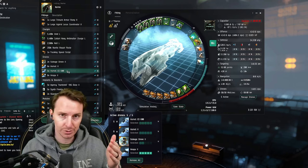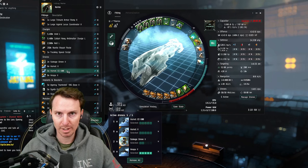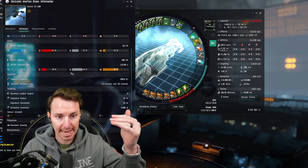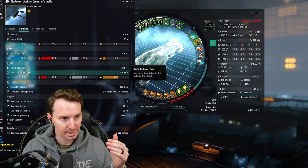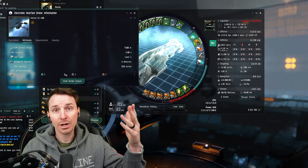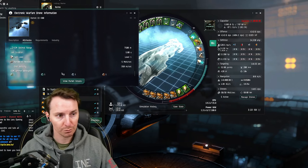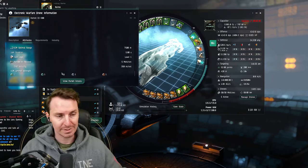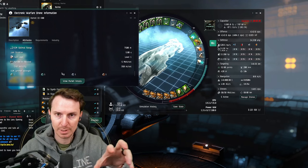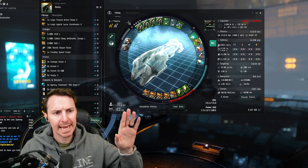We also have Hornet EC-300s — these are your anti-gank drones. You are flying an expensive ship; the total cost of this fit is 3.1 billion ISK. If you lock onto the ship that's ganking you and throw out these EC-300 drones, they jam the enemy's targeting and unlock them. If they can't lock you, they can't scram you. Each Hornet has one strength for every single radar type, so five of them gives a total of five ECM jammer strength. It's not guaranteed, but it's better than nothing. Typically, suicide gankers throw one ship in to lock you down and then bring the rest of the fleet — so if you can use this to get precious seconds, you can get the hell out.